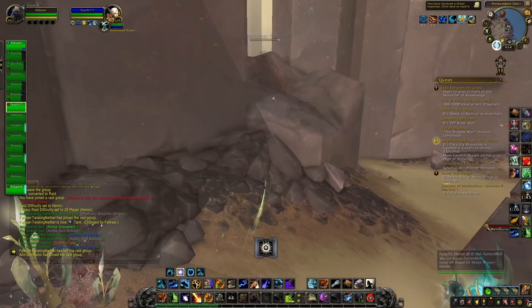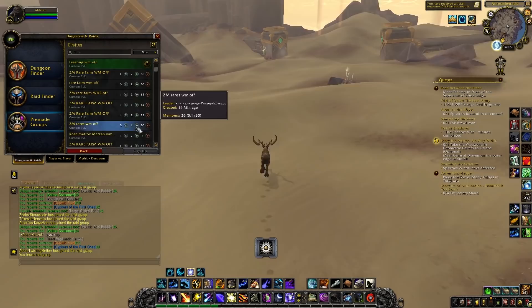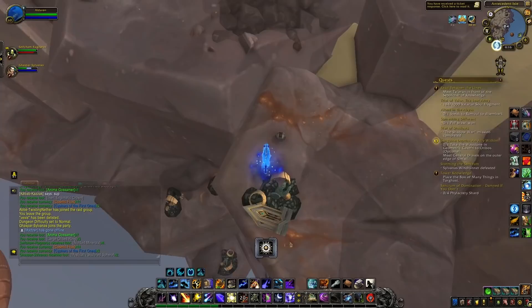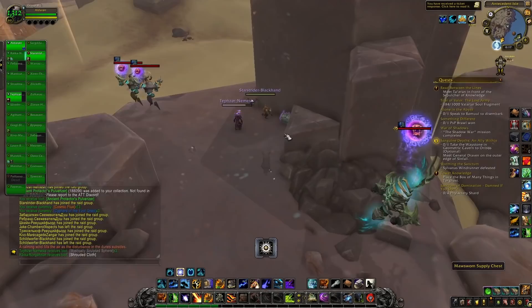Along with that, you also get a lot of different currencies such as anima, the Ciphers of the First Ones, and Cosmic Flux. This is a very complete farm. If you activate the buff from your Pocopoc, you can benefit from an increased chance of getting Progenitor Essentia by opening chests.